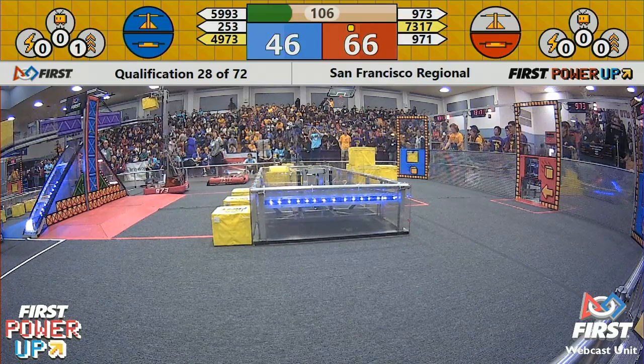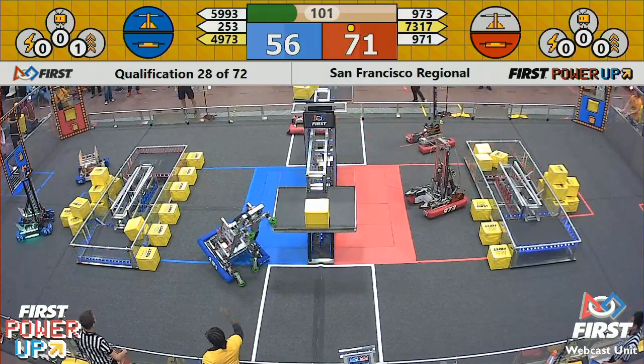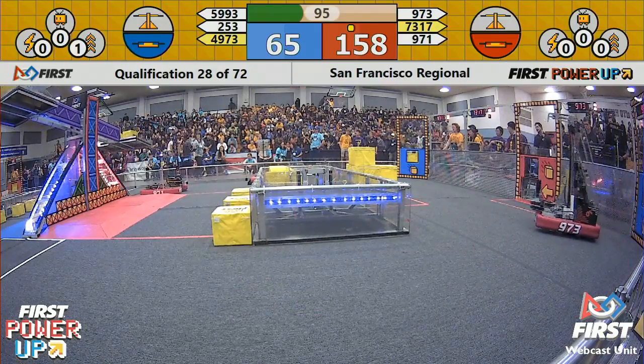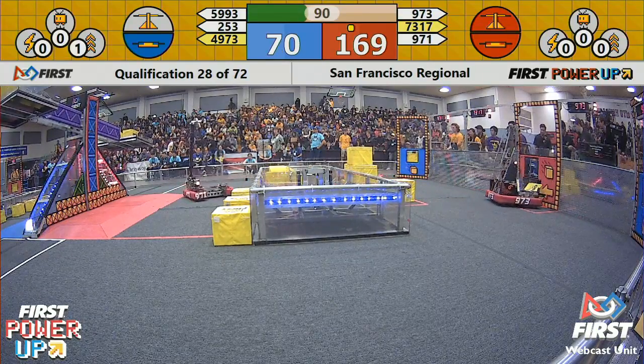973 is continuing to load up power cubes on the opposite side of the scale. 971 is also loading up. 253, they've broken free, and the scale falls back to the rightful side of the Red Alliance for having those multiple cubes. Like, three power cubes for the Red Alliance over there already.